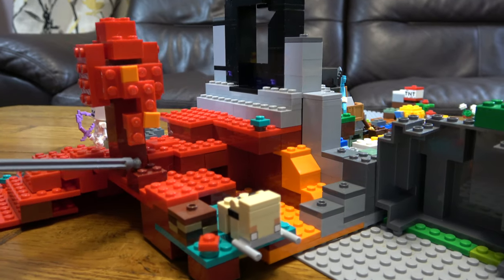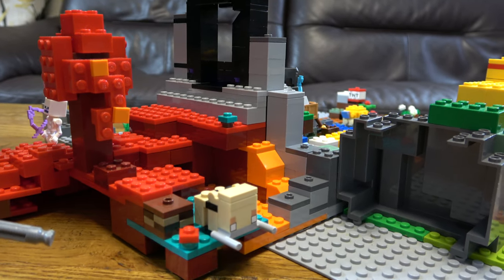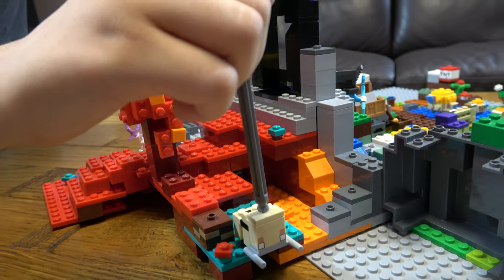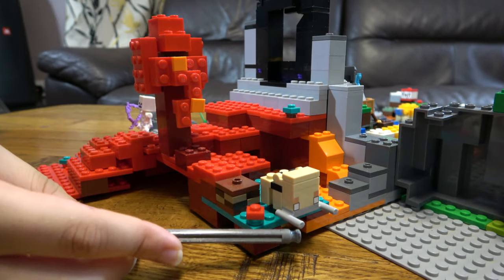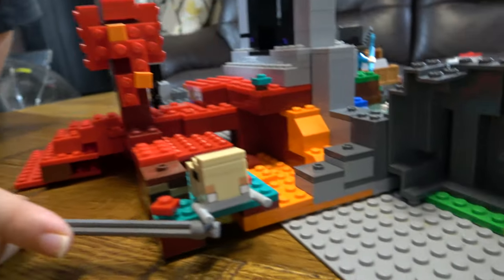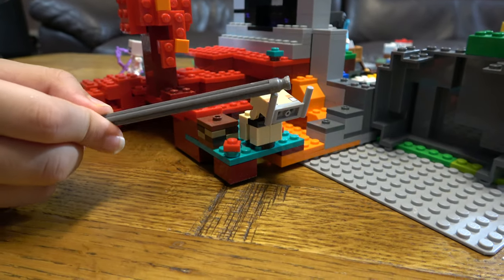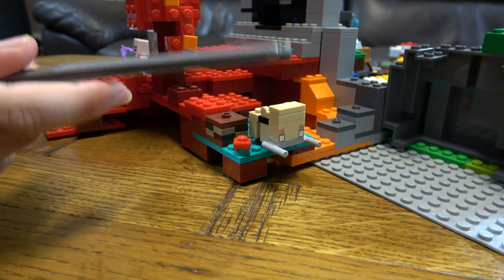And here we've got the little hoglin — baby hoglin. These things are just so weird, especially in Lego. In Minecraft they're not weird. But of course, if you remember in Minecraft, these things had hair. This guy's bald. Yeah, their faces are just absolutely weird. That's him. The warped fungi and the crimson fungi. And then if we go through the portal, right to here.